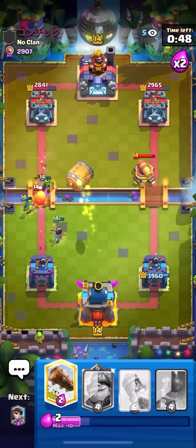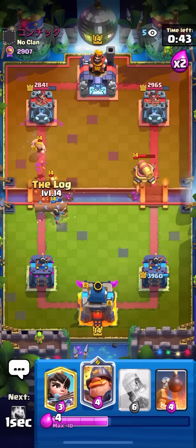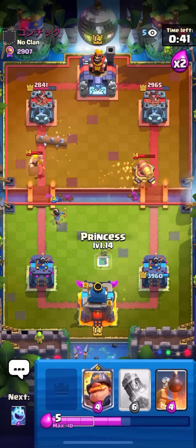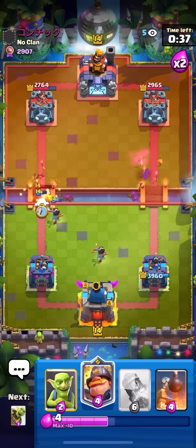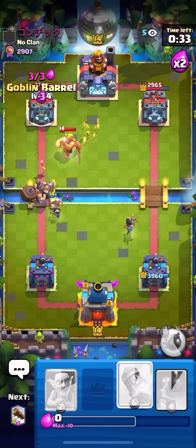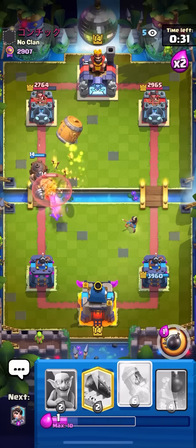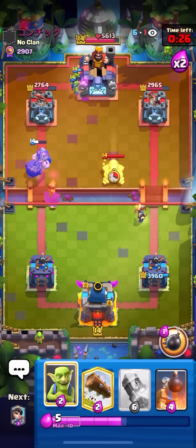I'll go for my Goblin Barrel here on the left — looking good for me so far, I've already got 1,200 damage on each side. Going to Log the Fire Spirit, very nice. Going to go for my Princess to keep my Princess alive, going to Ice Spirit to block the Barb. Nice, this is looking really good. I know that he's going to go for the ability, but I'll just go for my Goblin Barrel as well. Hopefully he messes up the placement, but I kind of have to give him the King Tower activation to try to get some damage.